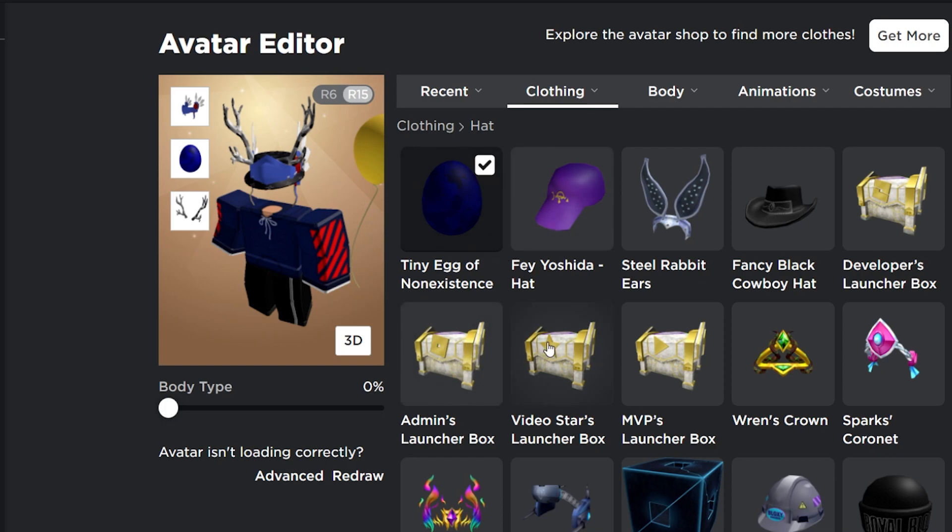We're also waiting for the golden boxes to open, which are probably going to open after these normal boxes. There's the admin, the video, the MVP, and the developer boxes. These are going to form an item as well, which supposedly is a sort of Valkyrie. So we'll have to see about that one.